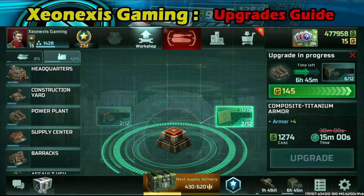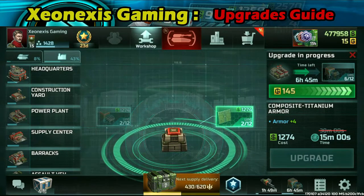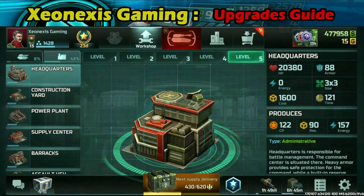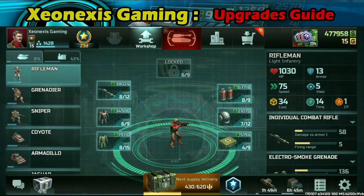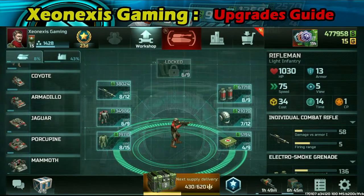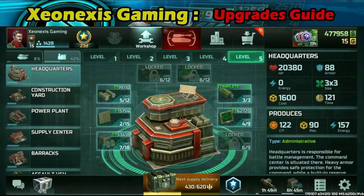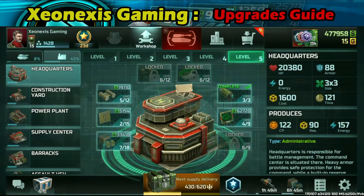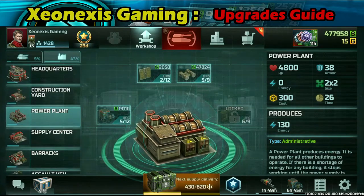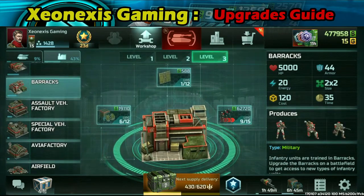For those who have only one upgrade slot, I suggest upgrading your supply centers first, then your power plant, construction yard, and headquarters — before you upgrade your units. What's the point of having very powerful units if you don't have the resources to produce them? So prioritize: supply centers, power plants, construction yard, headquarters, then barracks, assault vehicle factory, special assault vehicle factory, avia factory, airfield, and so on.